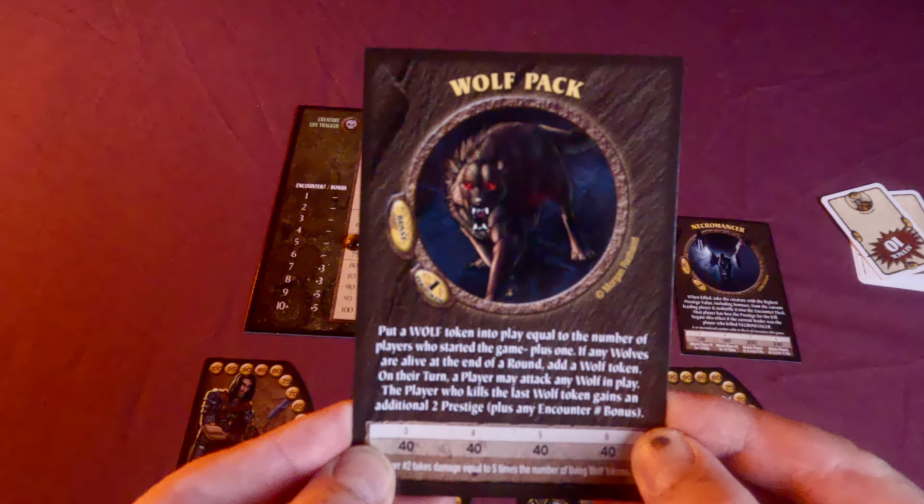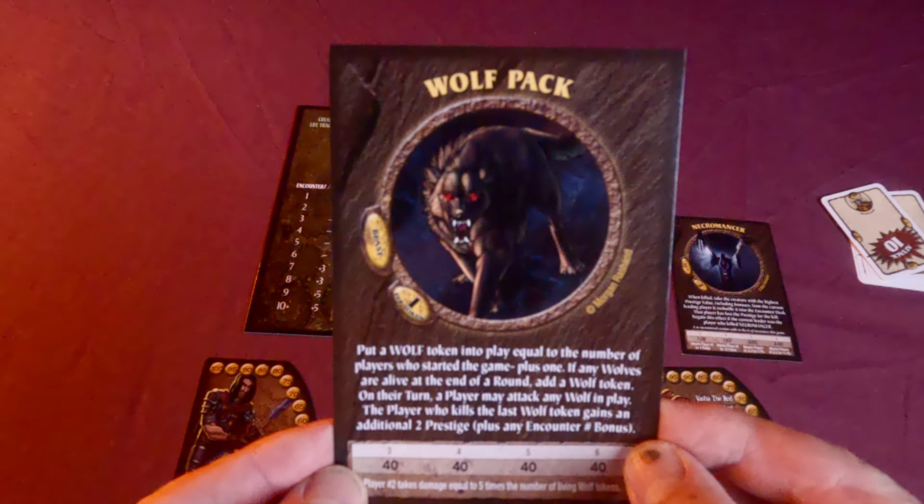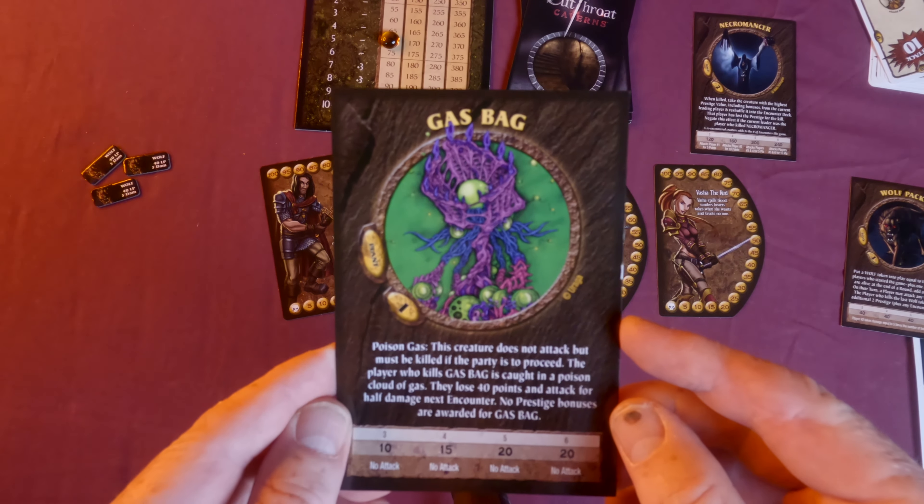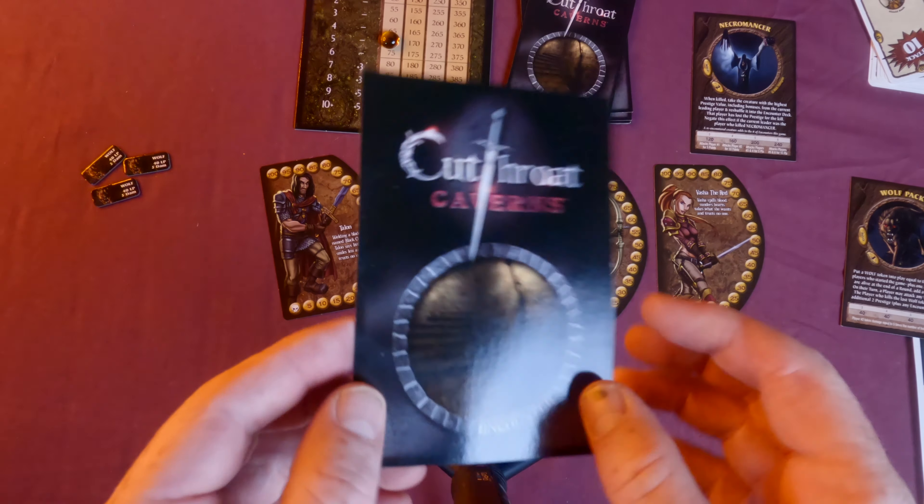The second thing we like is the varied monster special abilities — some are quite surprising. The wolf pack, for example, puts wolf tokens in play equal to the number of players plus one; if wolves are alive at round's end, you add a token, and the player who kills the last wolf gains two bonus prestige points. Then there's the gas bag, which doesn't attack but must be killed — except the player who kills it gets caught in a poison cloud, losing 40 points and attacking at half damage next encounter. There are loads of monsters in the core set, plus expansions adding more.